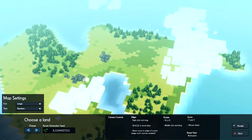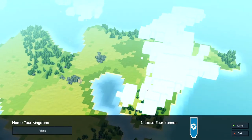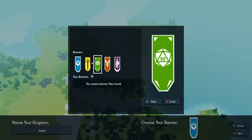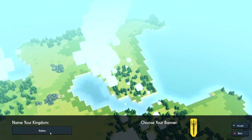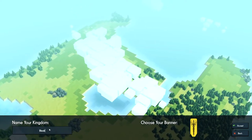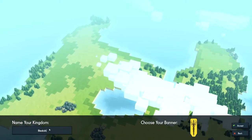Actually, this one. This land I don't mind. Choose a banner — ooh, I like the sword. Sorry, the D20. We're not calling this Ashton. Bleak Shire — Bleakshire.